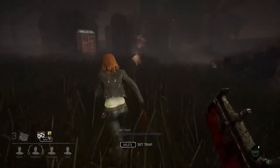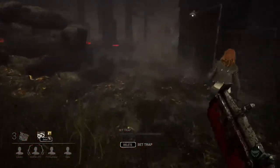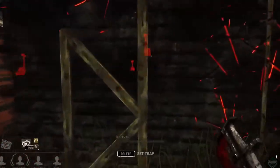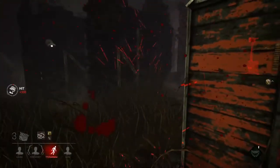Carrying a survivor can be a bit difficult, because the survivors can squirm, which affects movement to the hooks. I think the hardest part is trying to get the prompt to show to hook the survivor — the window seems too small for a low mobility user. But overall, I think some of the killer mechanics are a tad more accessible than playing as survivors.